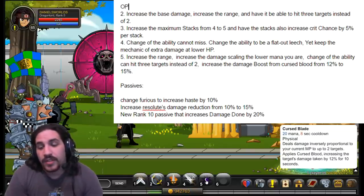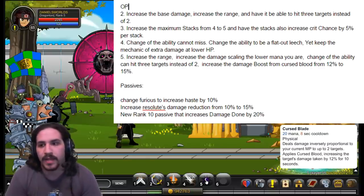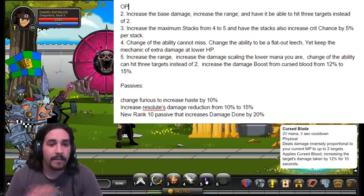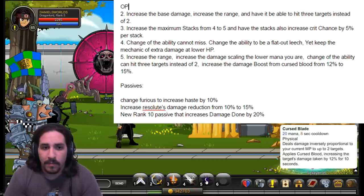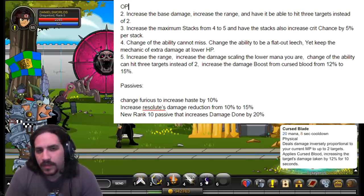For Thirst Blade, I would increase its range to be in line with standard farming class abilities so you can reach across most maps. I'd increase the damage scaling for being at lower mana — lowering the base damage slightly but increasing the maximum possible damage — so that a skilled player who watches their mana can get significantly more damage out than someone spamming mindlessly. I'd also change it to hit three targets instead of two, and increase the damage boost buff from 12% to 15%.